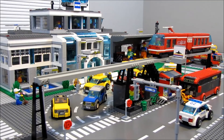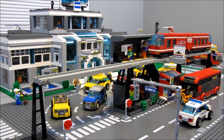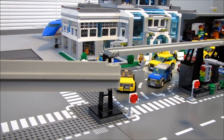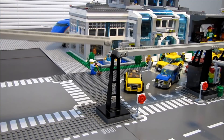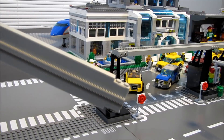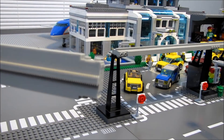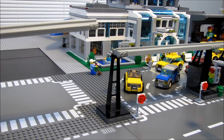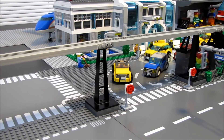I took the advice of one of the commenters and ordered some 3D printed monorail track from 4D Bricks. What's on the display right now is actual Lego track, and here is the 3D printed track — it looks very good. These straight pieces go for $25 and up on the internet, so I'm going to use the 3D printed track to run it to the other part of the city at a fraction of the cost.